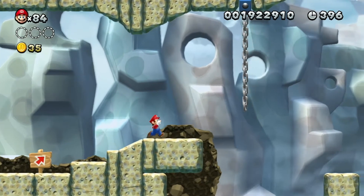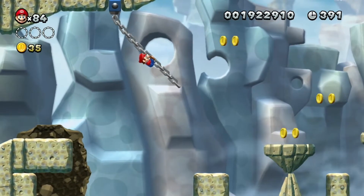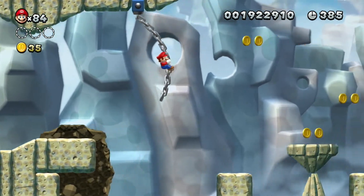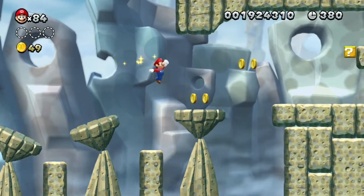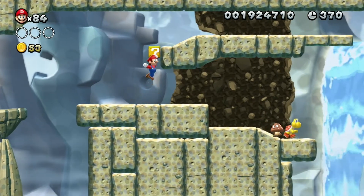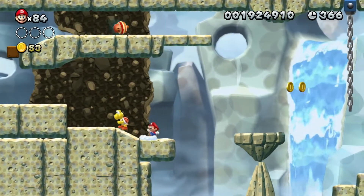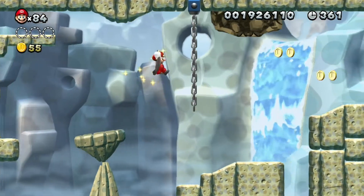Okay, watch out for these chains. You jump on them, then you swing by going right and left on your control stick or control pad, and then jump. Watch out for these platforms because if you step on them, they will eventually fall over. We're going to get an acorn from this item block — wait for it to roll and grab it!